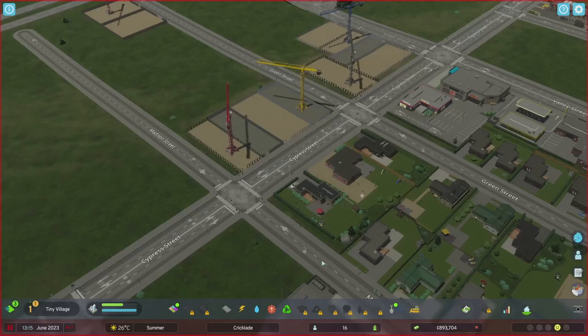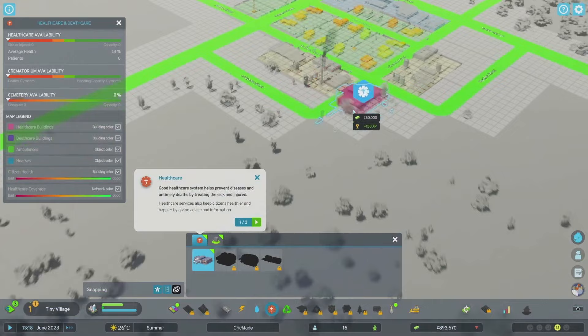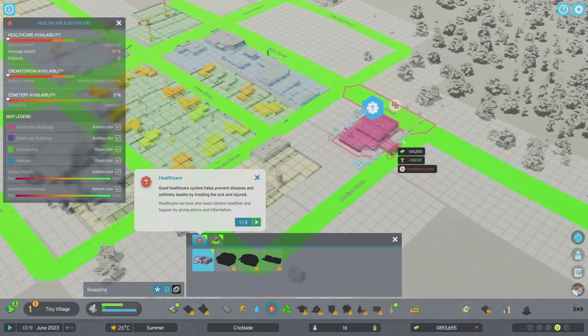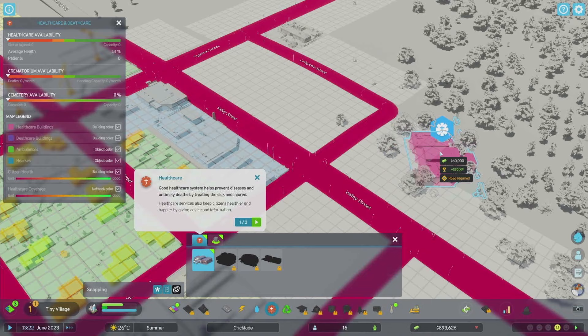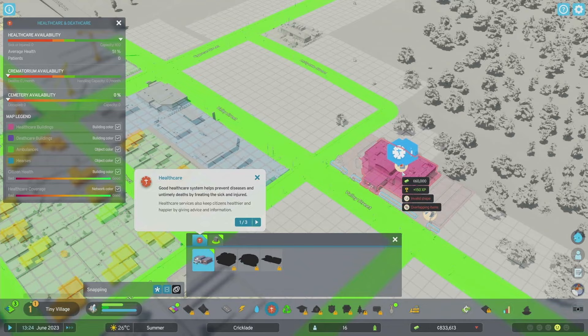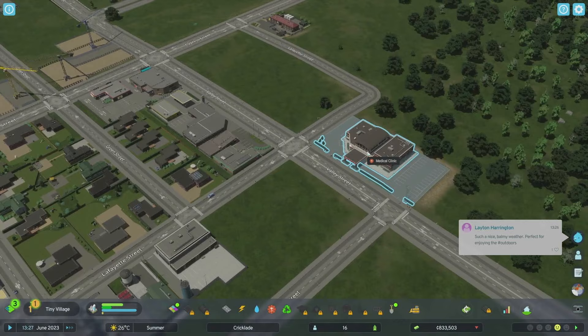We've unlocked some more services now - healthcare is available, so we definitely want to get that in. A hospital would probably be good kind of on the side near the city area. We've now got a hospital - a medical center. What else do we have? We have a cemetery.